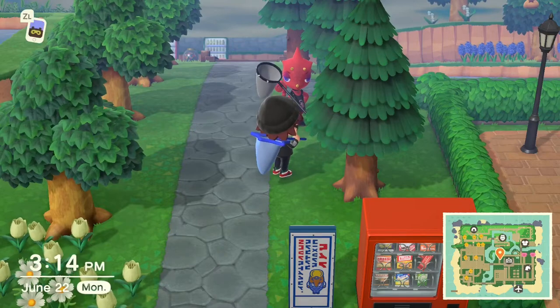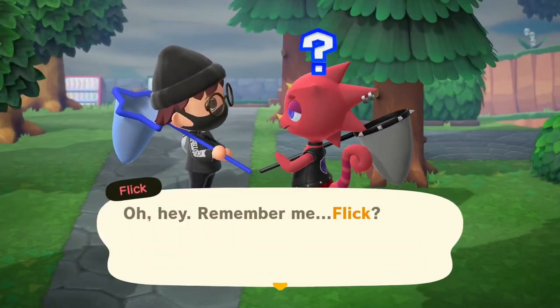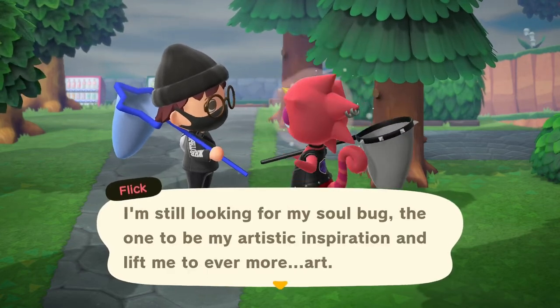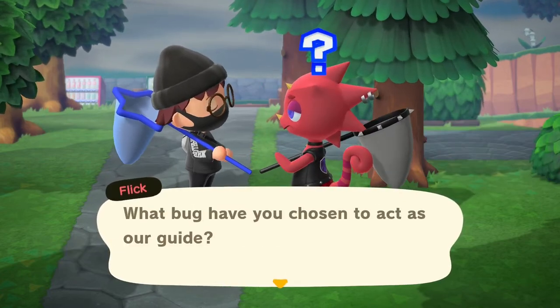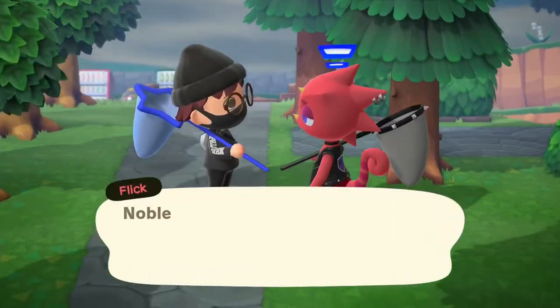Flick is the chameleon who visits your island randomly and roams around similar to CJ and Sahara. He buys bugs for a much higher price than Nook's Cranny and will also make a bug model if you bring him three of the same bug. He'll send the model in the mail the next day, and like CJ, you can only get one model per day.